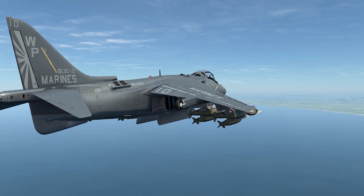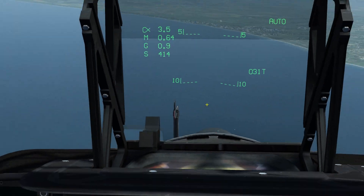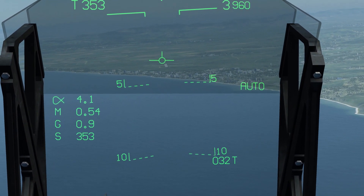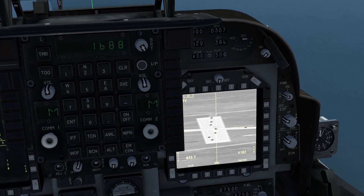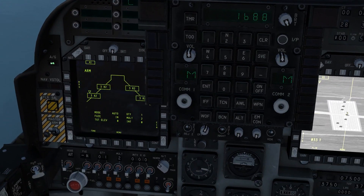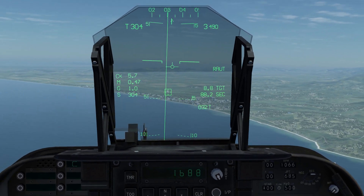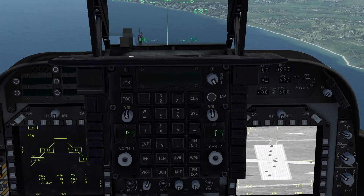The next release mode is called Auto, also known as CCRP or Constantly Calculated Release Point. You will need a mark point from your DMT in order to use this. Press the sensor select switch aft twice, locate your target with the HUD, put the flight path marker on it, press TDC action, then TDC slew to bring it onto your target. You need to aim at the ground rather than at the top of the vehicle — otherwise you will find you are tracking the ground behind the vehicle, because it doesn't track objects, it tracks the ground.